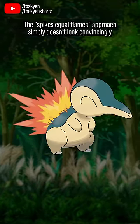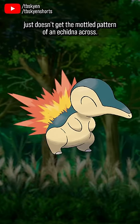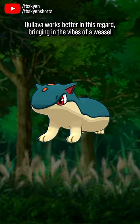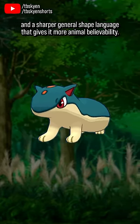The spikes-equal-flames approach simply doesn't look convincingly like quills, and the two colors with a boundary approach to fur rendering just doesn't get the mottled pattern of an echidna across. Quilava works better in this regard, bringing in the vibes of a weasel or a badger and a sharper general shape language that gives it more animal believability.